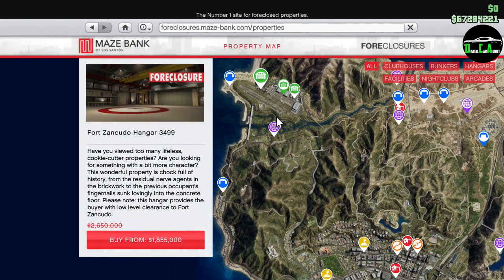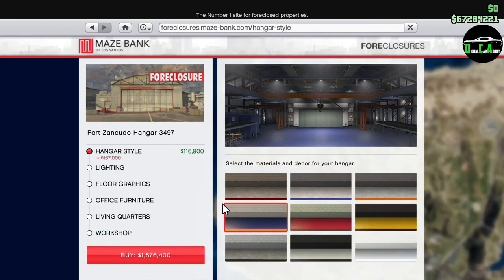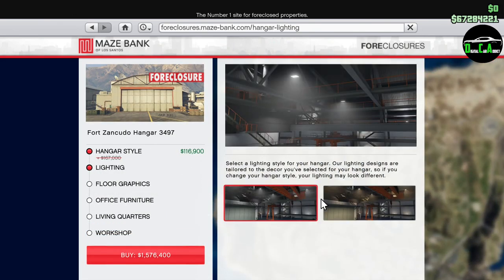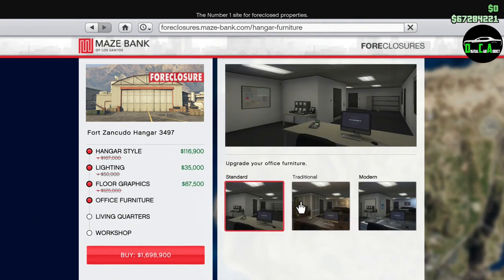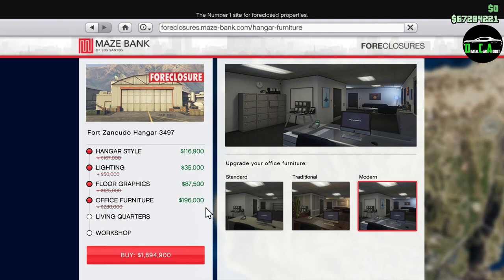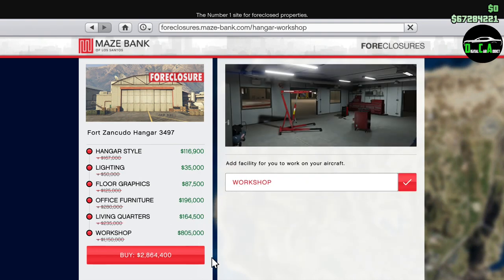Starting off with the property discounts, we have 30% off the hangars as well as the upgrades and renovations for them. If you don't have a hangar yet, I highly recommend purchasing one. In terms of upgrades, I only recommend the living quarters so you can spawn in there if you choose, as well as the workshop upgrade. The other upgrades are mainly just styling upgrades which really aren't needed.